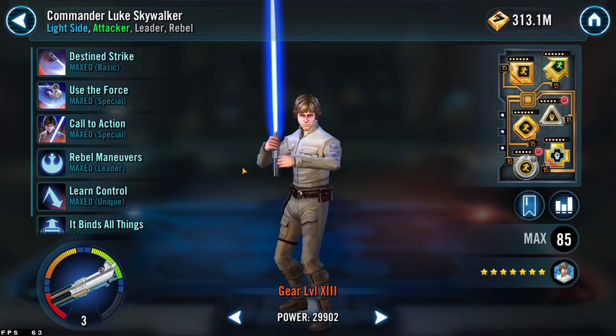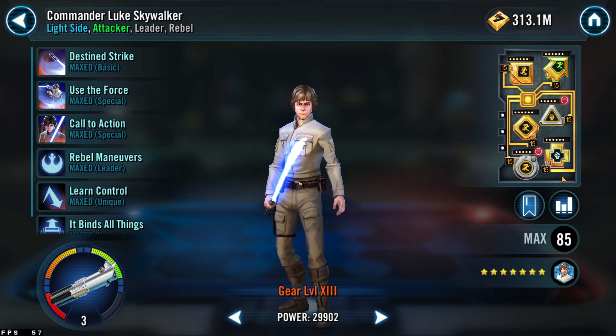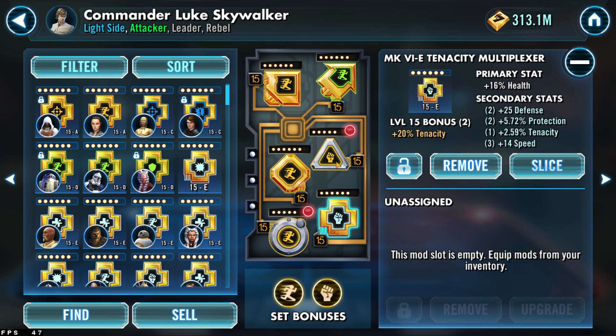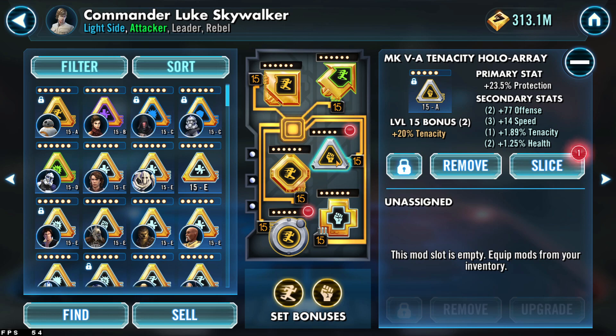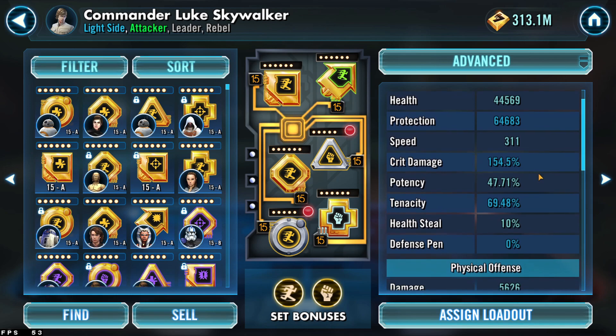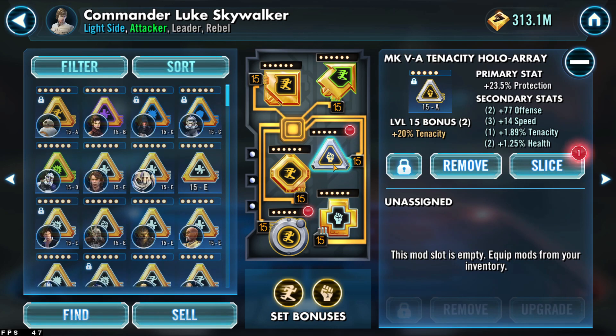Since my Chewpio is only Gear 11, he's not very tanky. I'm going to mod my CLS for a bit more survivability — I gave him a protection circle, health and protection cross and triangle, with speed secondaries where I could find them. If you have a Gear 12 or relic Chewpio, you probably wouldn't need as much emphasis on survivability, and I'd switch Luke to an offense cross and triangle. They have a very different outcome based on your gear level.